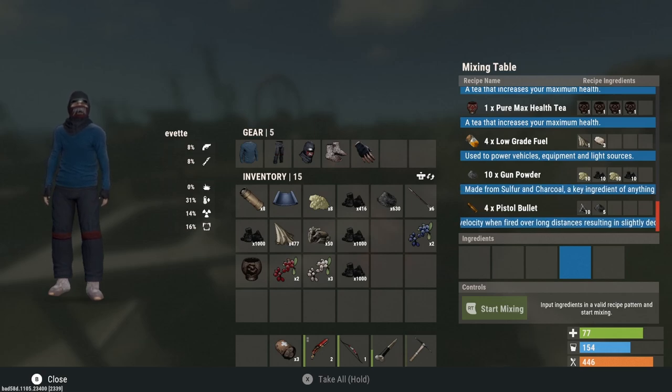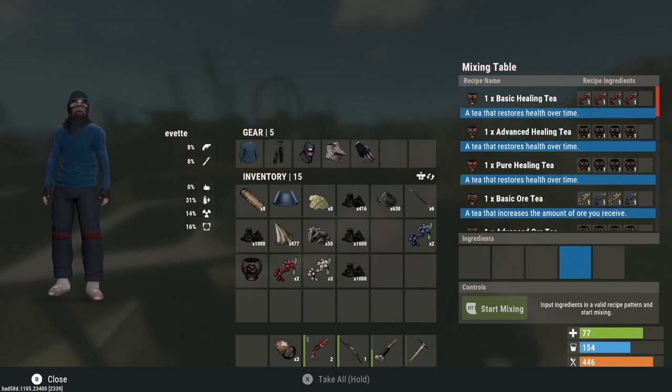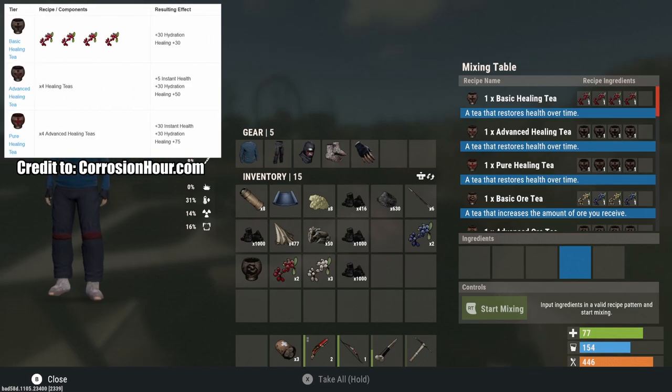Also note that along with gunpowder, you can create pistol bullets and low-grade fuel at the mixing table. Now let's go over what all these teas do. First up is the basic healing tea, crafted using four red berries, which gives your character plus 30 healing.